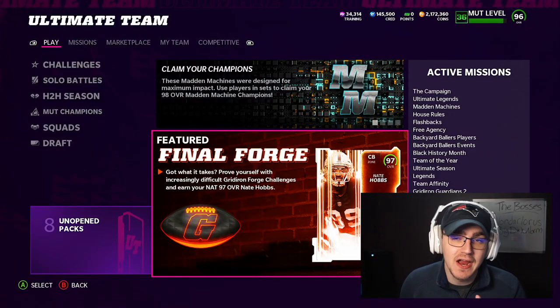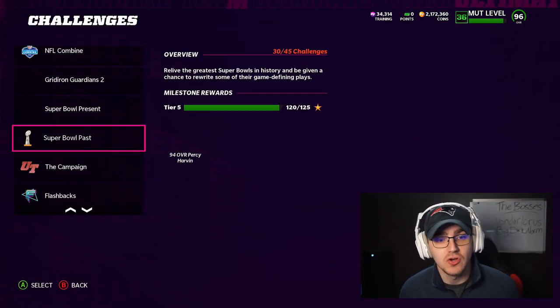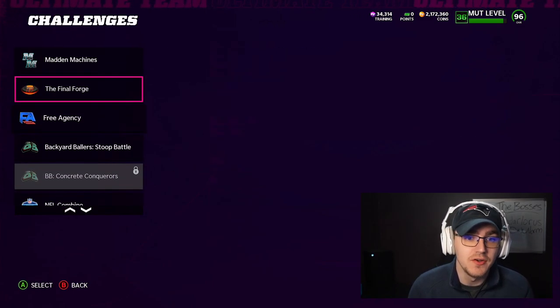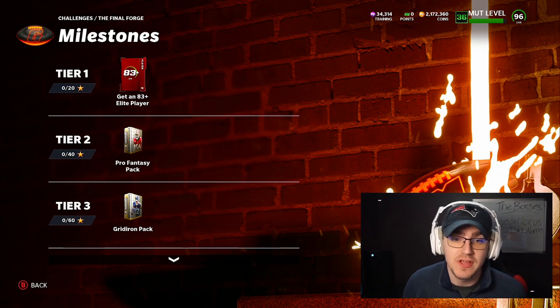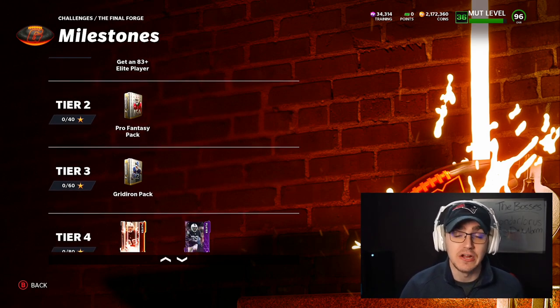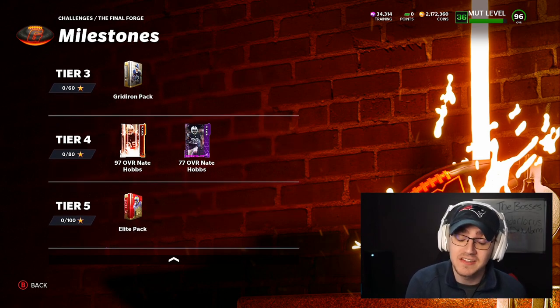Our final Gridiron Forge is finally here. If you go over to your solo challenges tab, click on your solos and under the final Forge go to your milestones: at 20 stars you get an 83 overall or higher elite player, a Pro Fantasy Pack at 40 stars, a Gridiron Pack at 60 stars, 97 overall Nate Hobbs and his power up at 80 stars, and at 100 stars you get an elite pack. These are really good rewards for how easy it is to complete these challenges.